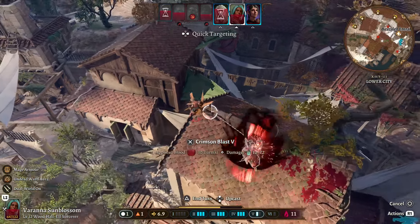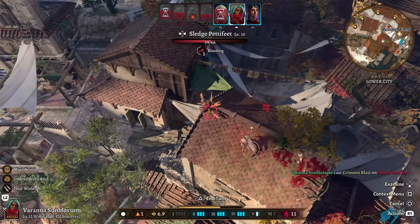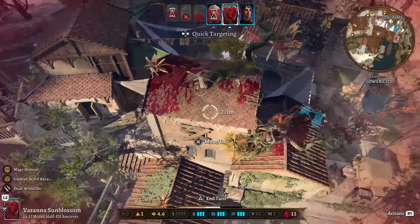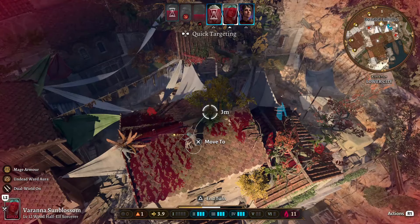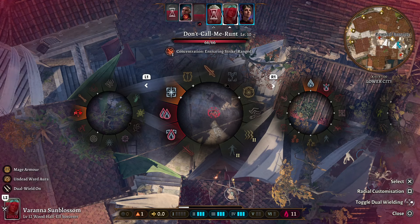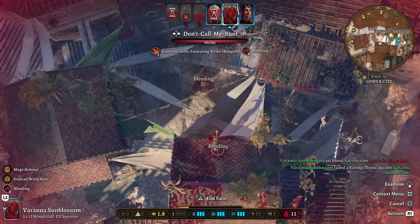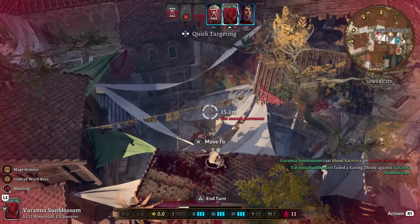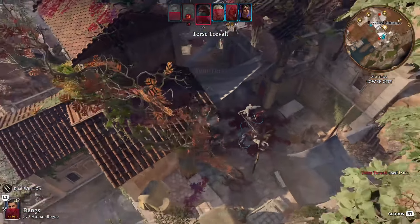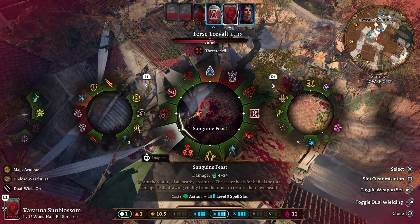We just did a huge amount of damage to ourselves — and that damage would have increased even more if there were more targets within that fireball-esque attack. So please bear that in mind — you can easily kill yourself with this build. But we can also get Blood Sacrifice, get the bleed while standing in blood, and this will heal us up on our next round. Every enemy is just taking Necrotic and bleed damage.